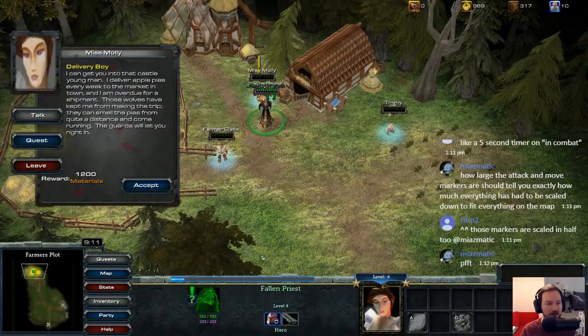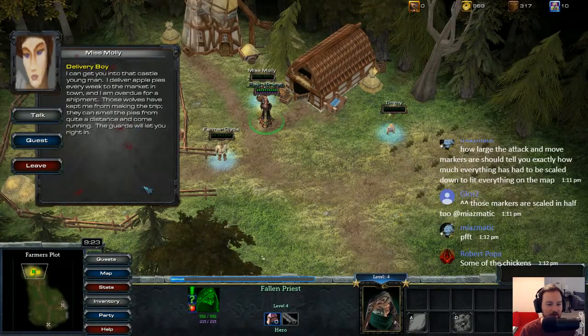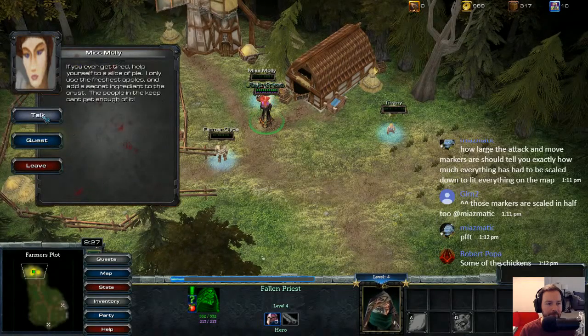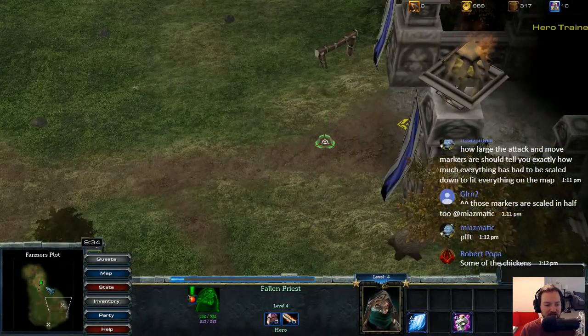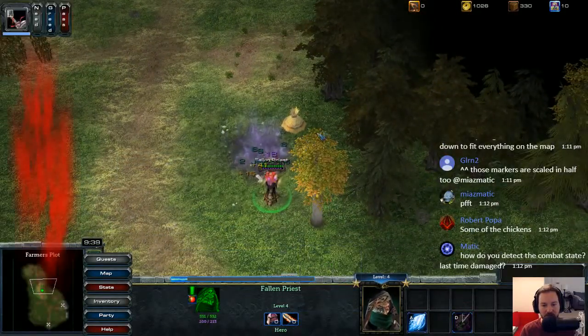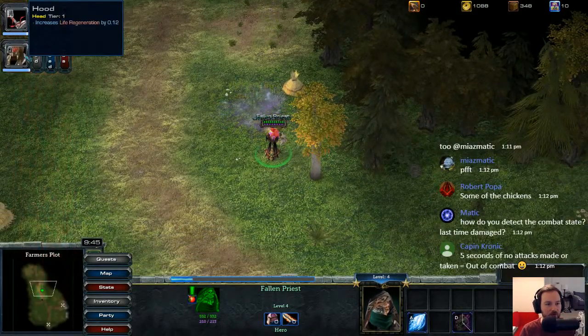Let's talk to Miss Molly. I can get you into that castle, young man. I deliver apple pies every week to the market in town and I am overdue for a shipment. Those wolves have kept me from making the trip — they can smell the pies from quite a distance and come running. The guards will let you right in. Okay, so I'm currently holding pies and I think we want to go this way to get into the castle. That's a pretty good spell, assuming we can lure people into it.